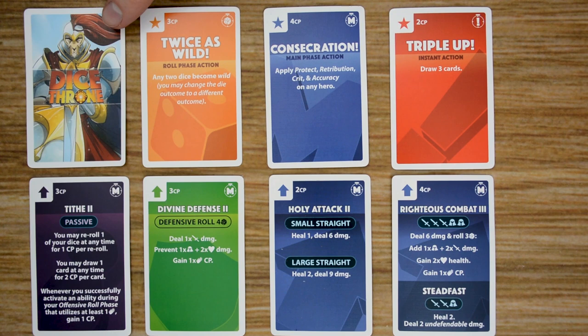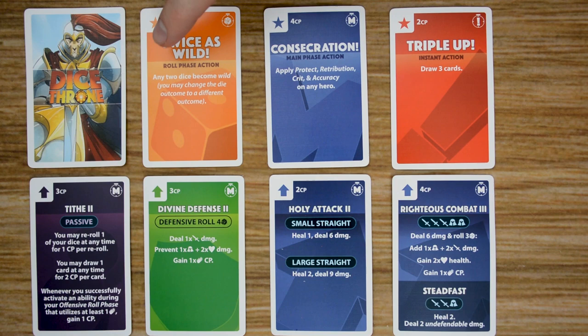Each player is going to receive a custom deck of 32 cards for the character they've chosen. Each character's deck is broken down into two different kinds of cards. We have action cards, signified by the star in the top corner. Each of these cards will have a cost in combat points to activate, and a symbol in the top corner telling you when you can use that card. There are three different symbols: the die symbol, which means you can use it during your offensive, defensive, and targeting phases; the main symbol, which allows use during main phase one or two; and the instant symbol, which allows you to use it any time.